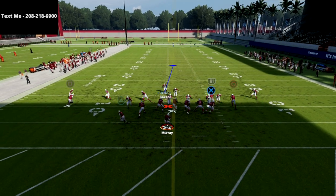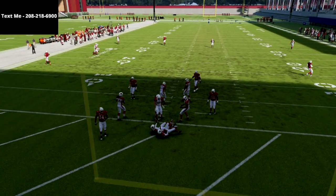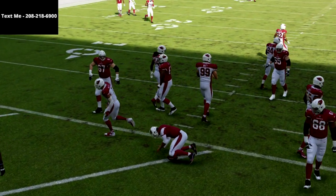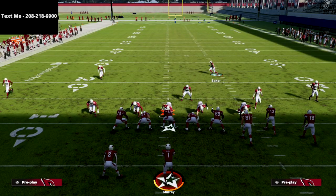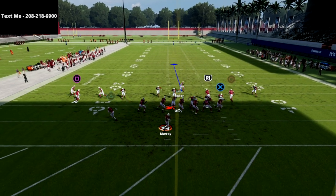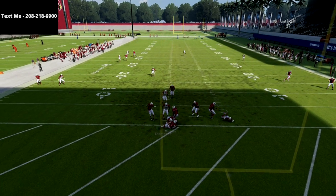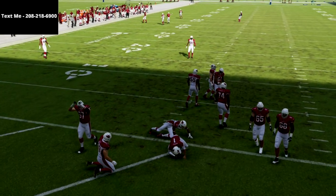This might be one of the most important videos we've released. This is insane A-gap pressure — oftentimes you get A-gap and edge pressure out of the nickel triple formation. I think the nickel triple is one of the best defenses in the entire game for several different reasons, and this is just one of them. So let's jump into the video — we're going to come out in any play out of nickel triple.